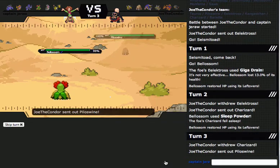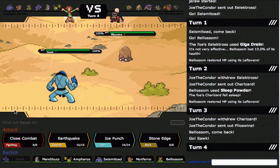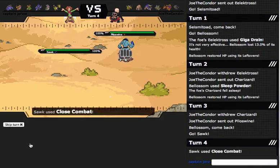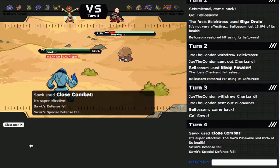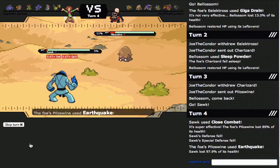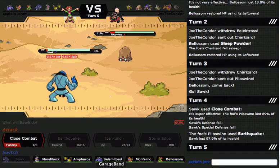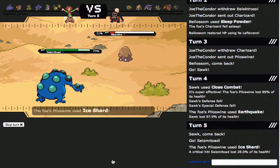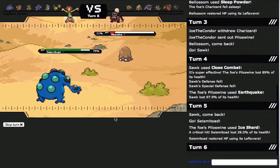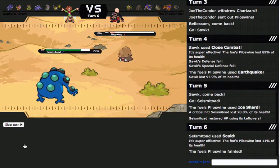I'm gonna go into Scarf Scrafty and click Close Combat — I don't even care if he brings in Banette, since I'm Scarfed. Pile Sign — wow! Now he can Ice Shard me here, but I do not want that happening. I'm just gonna try to kill him off here. I'm faster. So now he doesn't get Rocks.